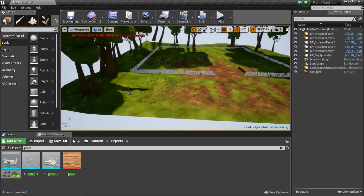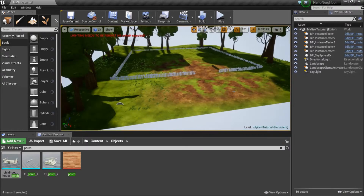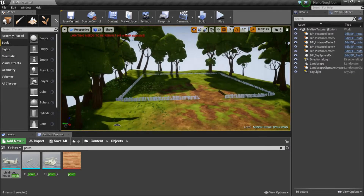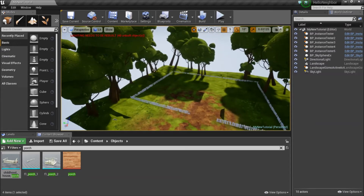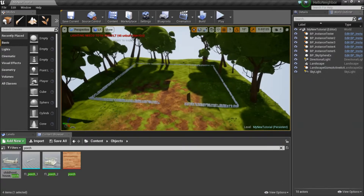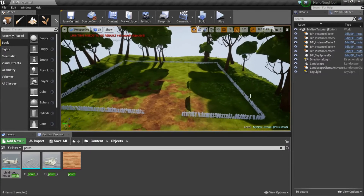Welcome back everyone. Last we left off, we finished painting our terrain, put some foliage, added some trees, and I determined the game space with the fence just to kind of limit ourselves with the play area.